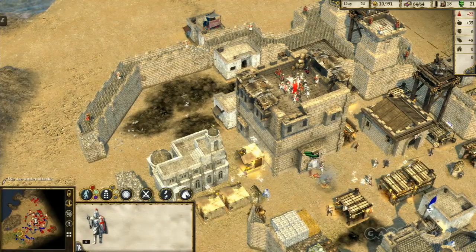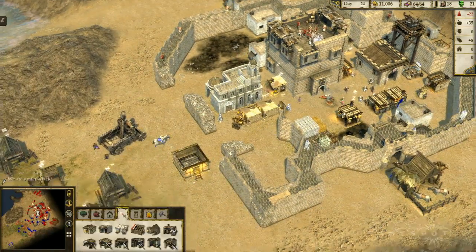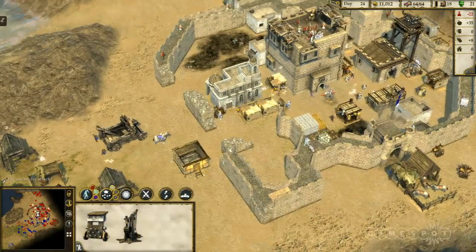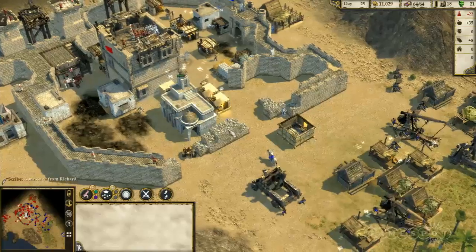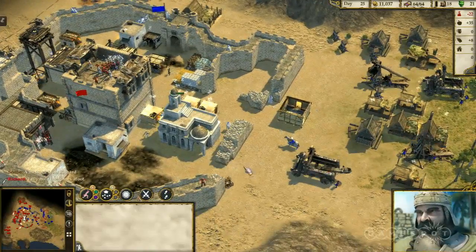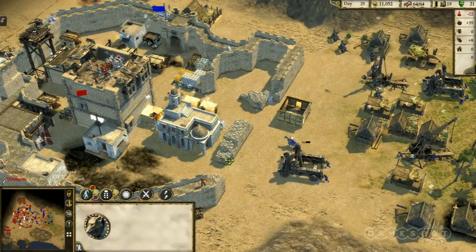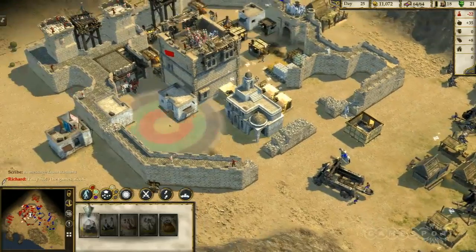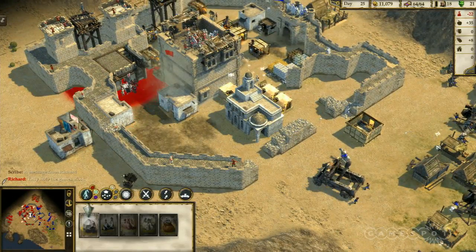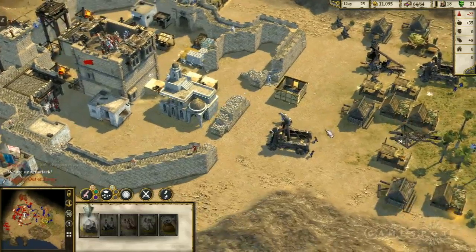This town has seen better days — Paul's done a good job of destroying it, going for the church now. With four trebuchets outside the castle and a massive Werecat super catapult, you're in a good position. The AI will taunt you throughout the match — you can make alliances with the AI, betray them, trade with them, and they'll betray you sometimes as well. It's very dynamic in that regard.